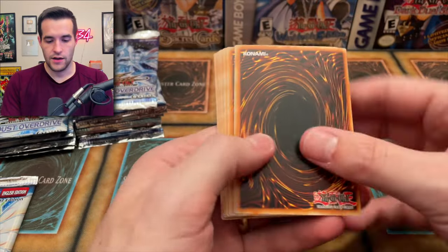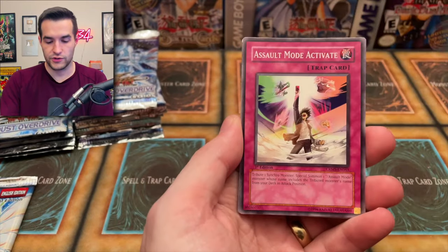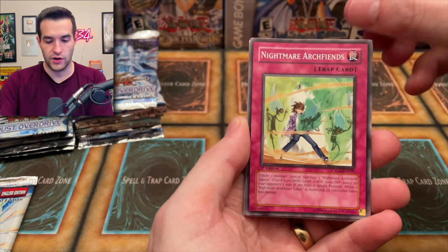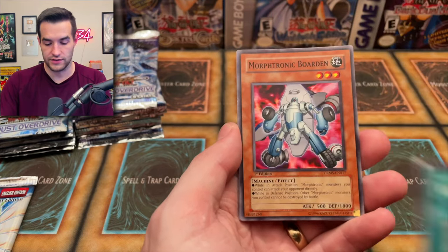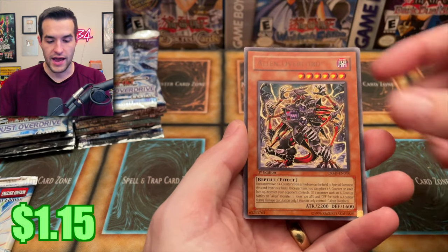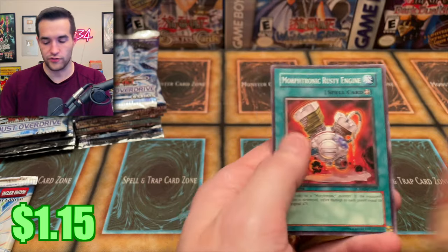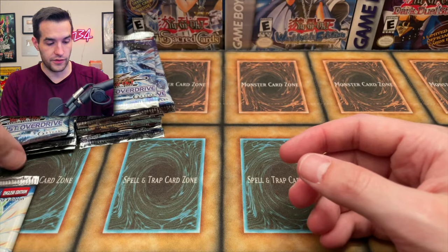Crimson Crisis: Super Solar Nutrient, Assault Mode Activate, Nightmare Archfiends, Verdant Sanctuary with a little ding on the edge — that doesn't look good — Protonic Borden, Descending Lost Star, Hydra Viper, Alien Overlord with the Error, and a Morphotronic Rustian. So another error card. This is a little insane — I don't know what's going on with these.